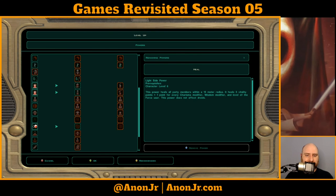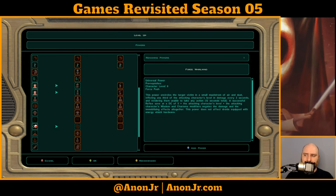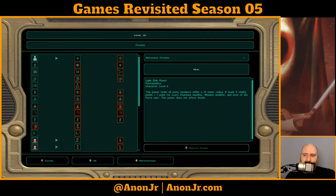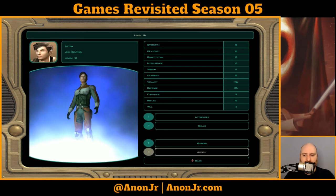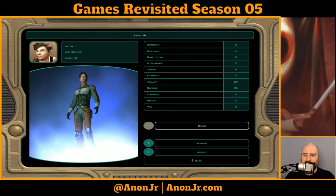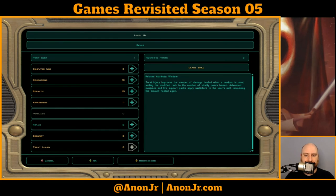Do I want Advanced Heal or Force Whirlwind? Right now Heal is five plus one point for every Charisma, Wisdom, and level — going up to 15 plus one for Charisma, Wisdom, and level, and it neutralizes poison. Let's get Neutralize Poison up quickly. Accept, and let's get him Force Whirlwind.